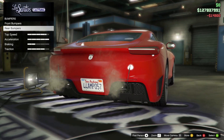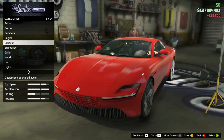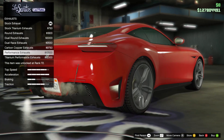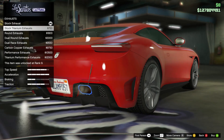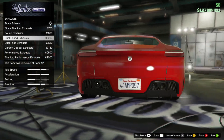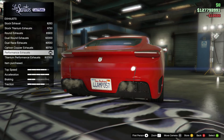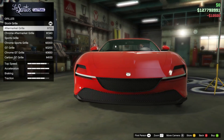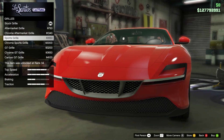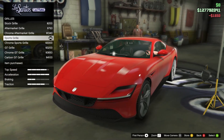Carbon JT diffuser. Engine upgrade level four. Okay, exhausts — I like the double exhausts, I'll go with the performance exhausts. Grill — I really like the carbon. Yeah, the sports grill.